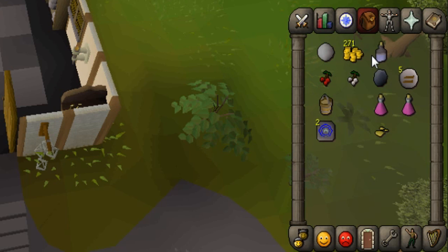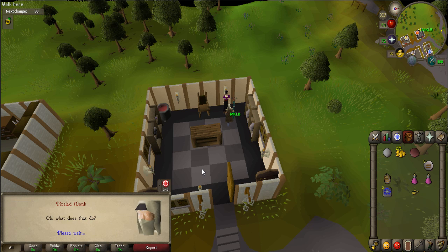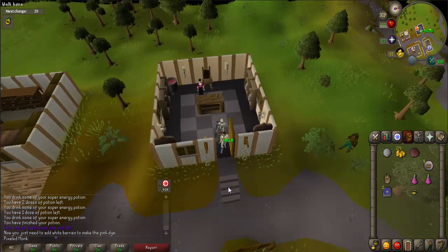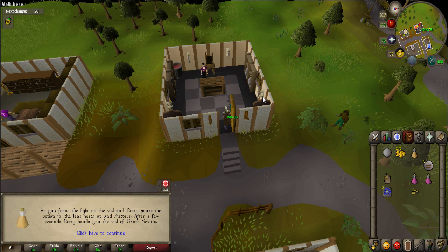She will give you bottled water. Use your red berries on the bottle of water, then the white berries — this will make pink dye. Use it on the lantern lens to make a rose-tinted lens. Talk to Betty again. Afterwards, step into the open doorway of the building. Use the rose-tinted lens on the counter in the center of the room — this will make a truth serum.